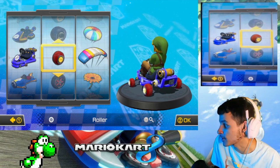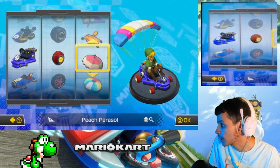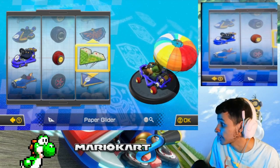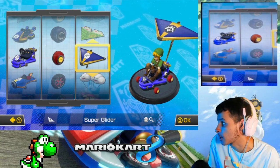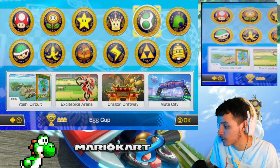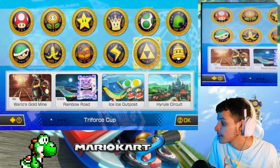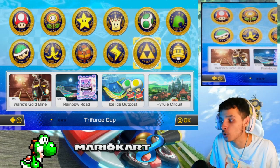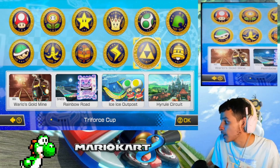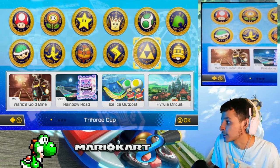It's crazy fast still. The Triforce Cup is kind of tough with 200cc. For the glider, we're obviously going to go with the Superglider — or we could use a Hylian Kite, but the Superglider looks good for Link. Previously in the last episode, we played as my Mii in the 200cc Egg Cup. Now it's time to do the 200cc Triforce Cup with Link once again — we did him in 50cc, now we're doing him in 200cc. These tracks feature Wii Wario's Gold Mine from Mario Kart Wii, SNES Rainbow Road from Super Mario Kart, Ice Ice Outpost (a Mario Kart 8 track), and Hyrule Circuit from The Legend of Zelda. Without further ado, let's get started and do this for the last time.